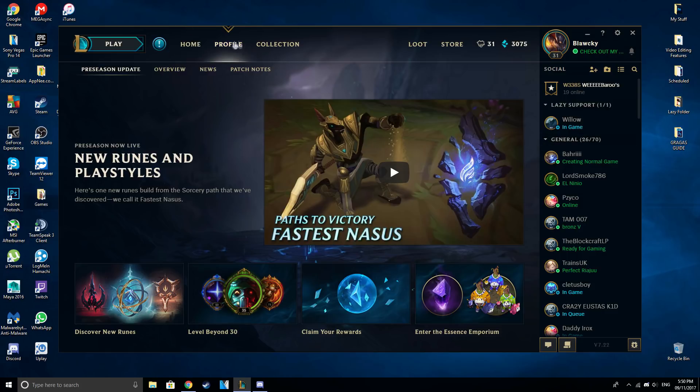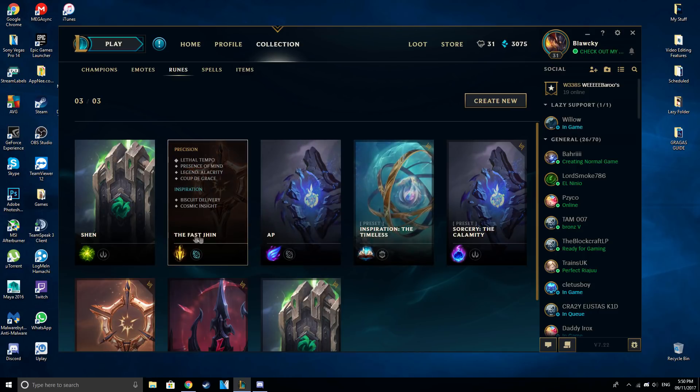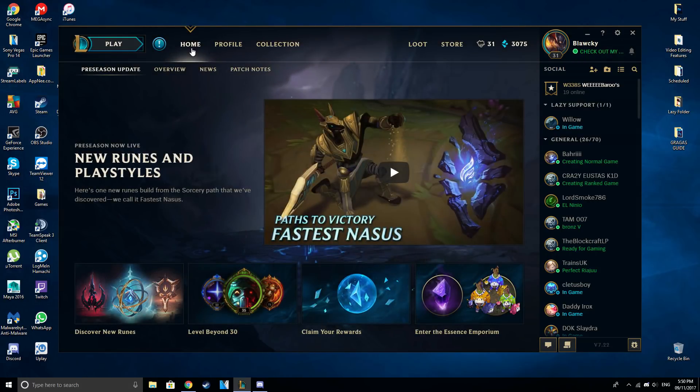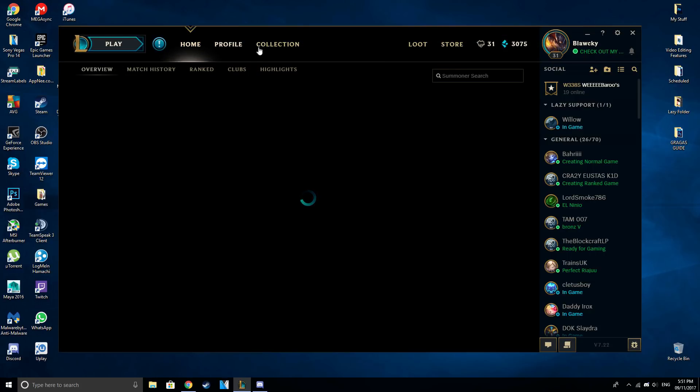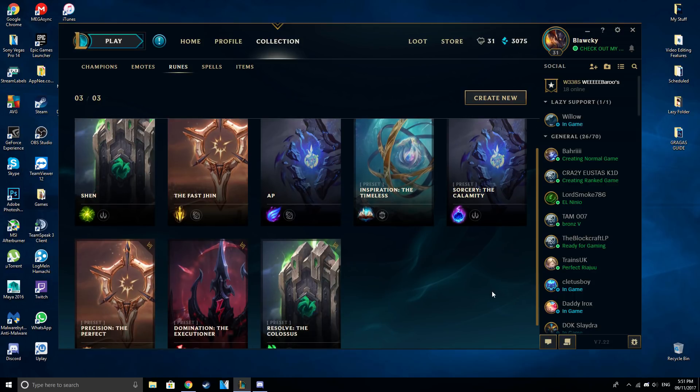We've already gone through a bunch of stuff. First of course the runes are super amazing. I've already made some fast rune pages and this stuff is so good. Either way this has become a very big update, and I will do a bunch of videos. Before I actually talk about the blue essence itself on the rune side, I'm probably gonna be doing individual speculations and analyzing on each type of rune, so in the future I'll be making videos on all of these keystones and runes.